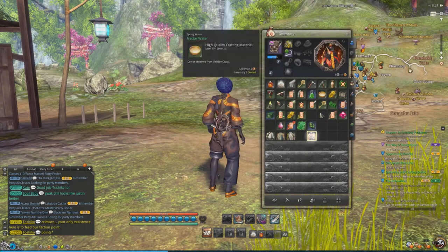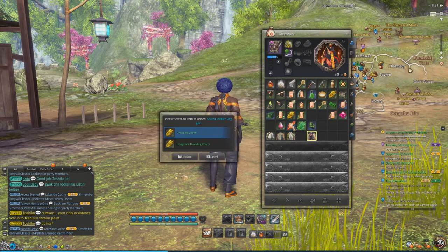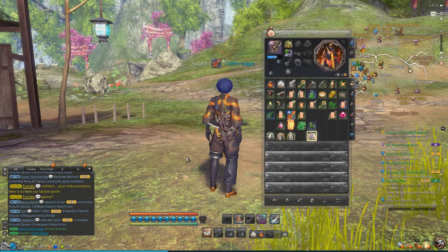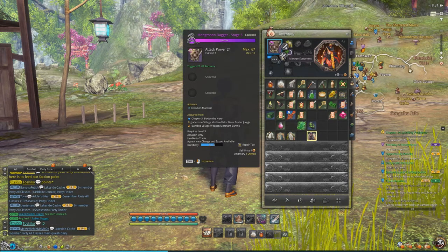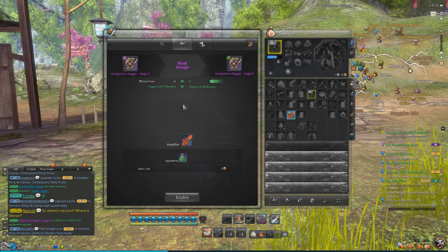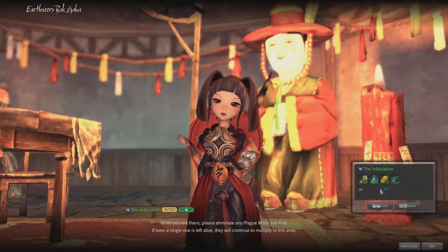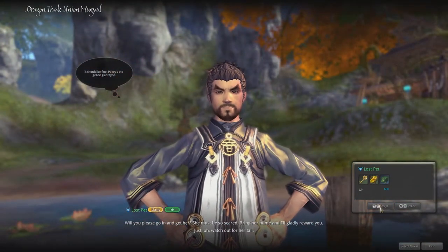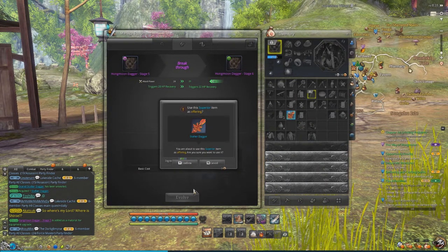I lied. The Stalker Weapon that you have to feed to your Hung Moon Weapon to break it through to the next level has to be unsealed. And in order to unseal it, you need an item called an Unsealing Charm. You obtain those from level 15 plus quests, specifically from the Jade Stone Village — that's when you'll start seeing them. You can also purchase them from General Goods Merchants or from the Auction House for approximately 10 silver, but that's a lot of money if you're just starting out. So exercise a little patience, wait until you get to Jade Stone Village and get them for free from a quest.